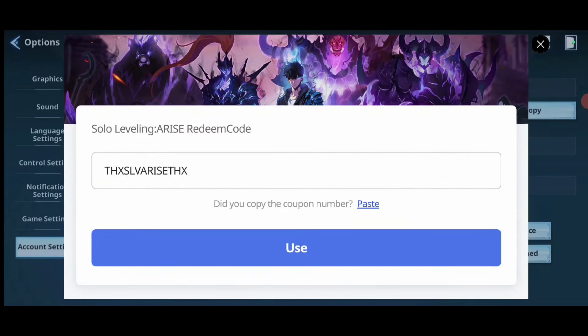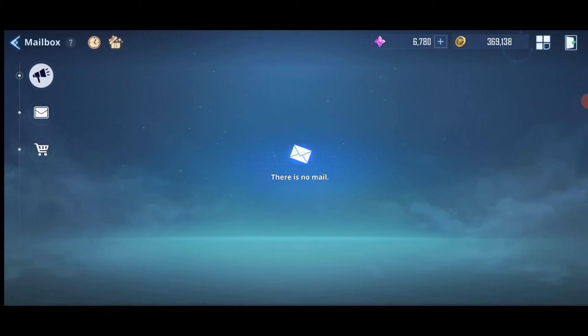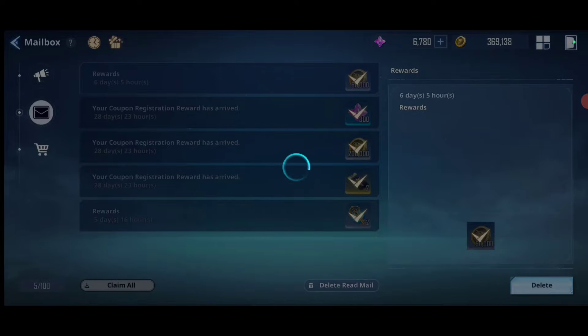The second code is THXLVARISETHX — that will get you a lot of gold, so make sure to grab that. The third code is 'WorldFirstDevelop', which gives you 300 Essence Stones. So there are three codes total that give you a lot of additional rewards.